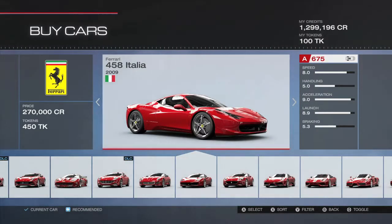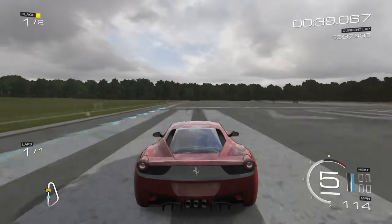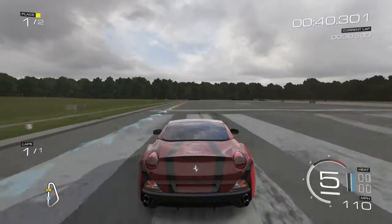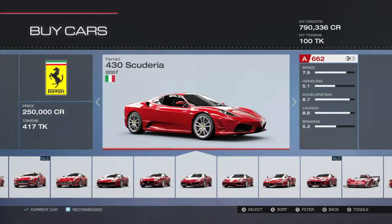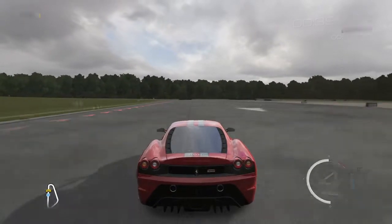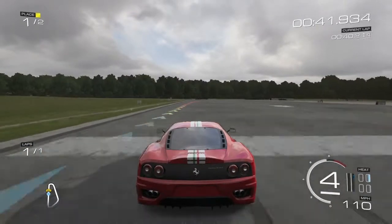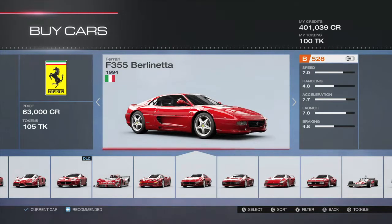Starting off with the F12, then the 458 Italia. After that, the 2008 California, then the 430 — something I can't pronounce — from 2007. Then you have the 2003 Challenge Stradale, and the F355 from 1994.